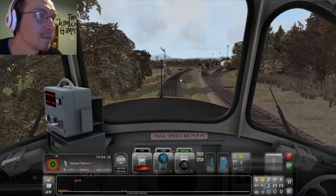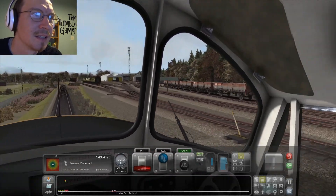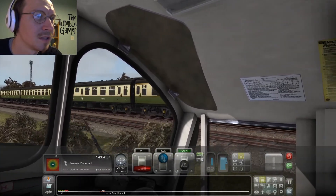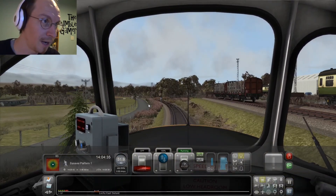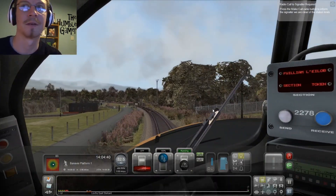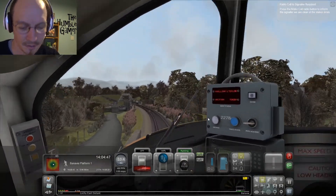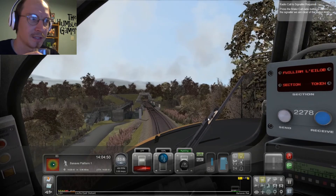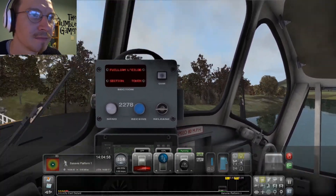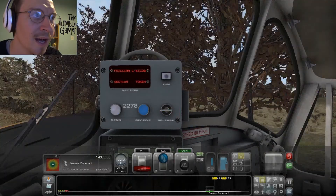Now we have to go down — this is the bit of the route I've driven before and it's quite quick down here. There's the other depot with the West Highland Railway carriages. I'm hoping I can get a semi-decent score. I need to inform the signal that I'm clear of the station throat. While they chat underneath me, hopefully you can still hear me.